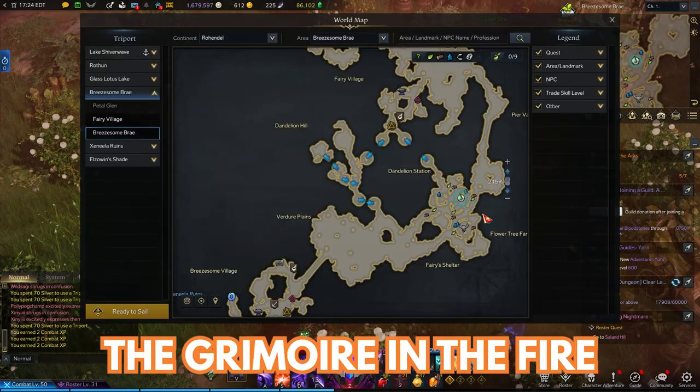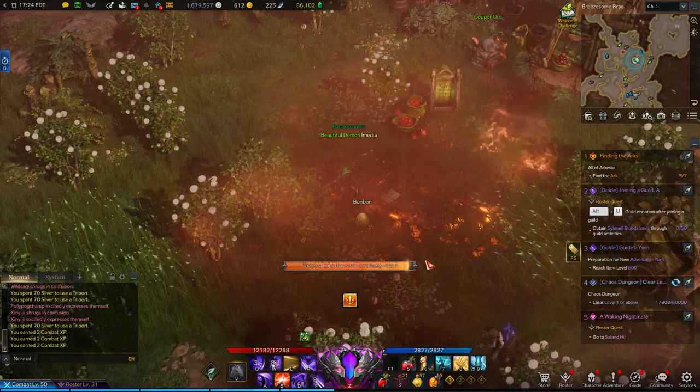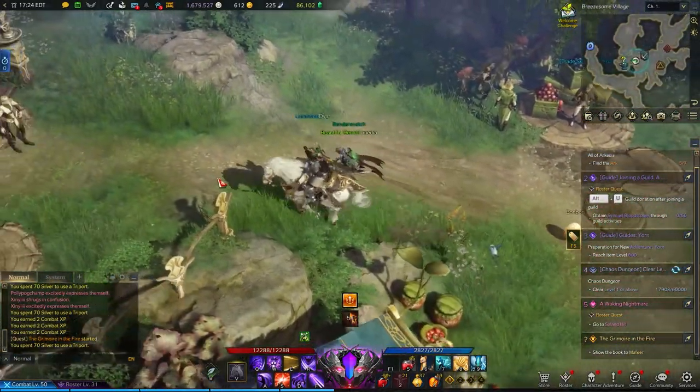Next up is the Grimoire in the Fire, which can be found in a section of Brizam Bray in the middle of one of the burning fields. After reading the book, you'll have to bring it to Mage Maphir back in Brizam Village. That's literally it — probably the simplest of all the book quests.